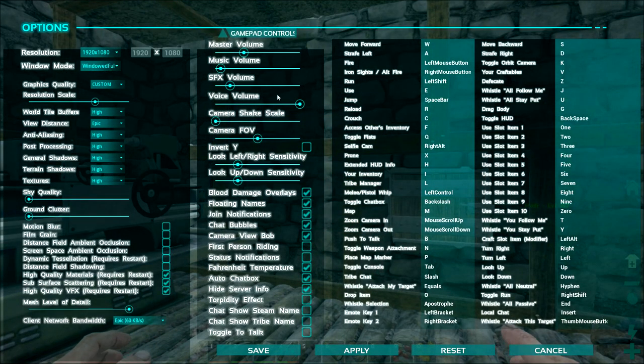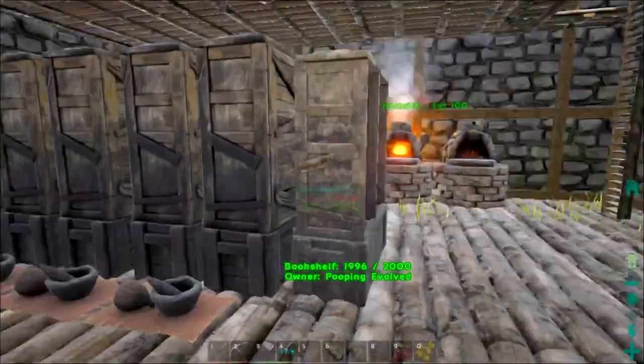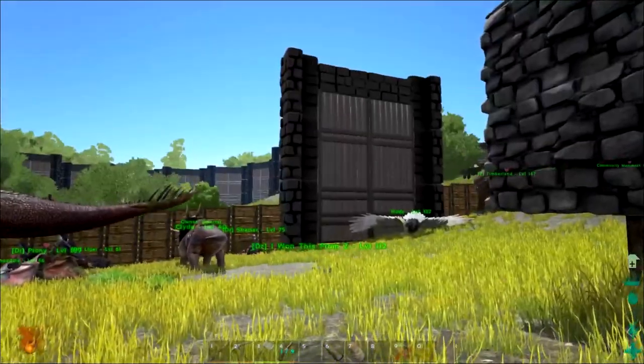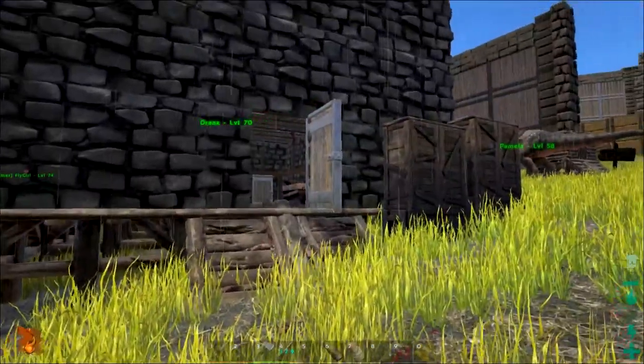We don't have any dye, so we're going to have to make some. I got some pink — I don't know if we should spray anything pink. I got some white. I have the stuff set up for a cooking pot at my house. Why don't you come on over to my place and we'll make some dye.